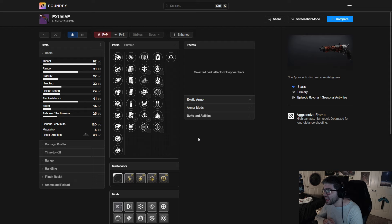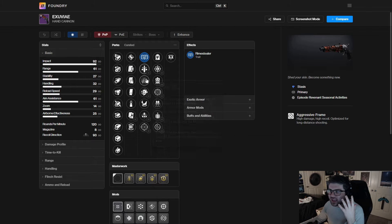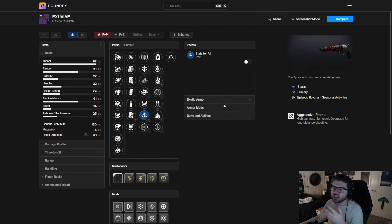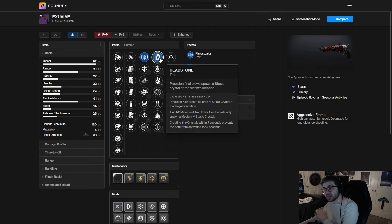The first one is the Exuvia — a stasis 120 hand cannon. Right off the bat, this is mainly going to be used for add clear. Looking at things like Triple Tap, you could potentially use that, but we have the new perk Rime Stealer, so you can get Frost Armor whenever you shatter a crystal or a frozen combatant. I think this is going to be a very strong contender.